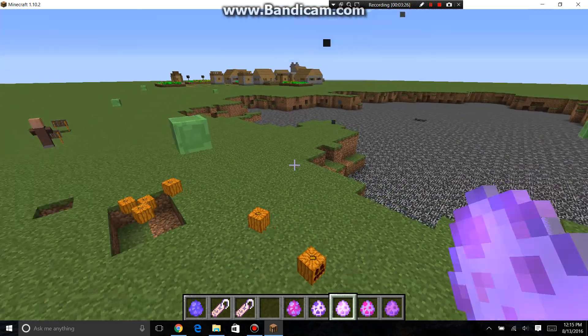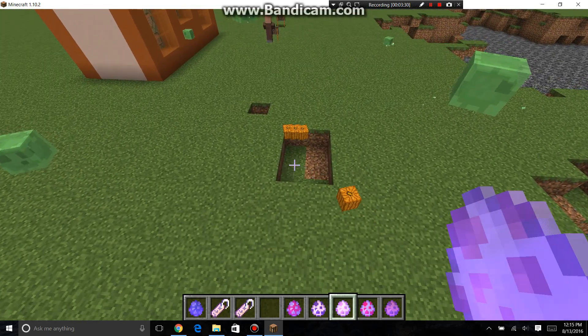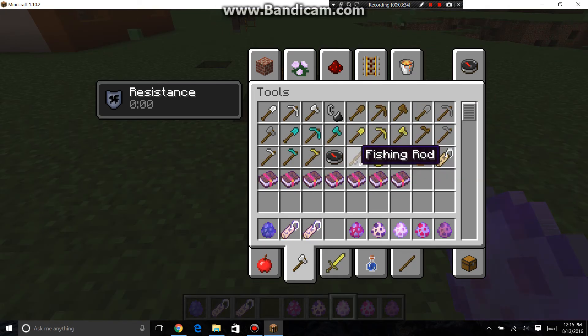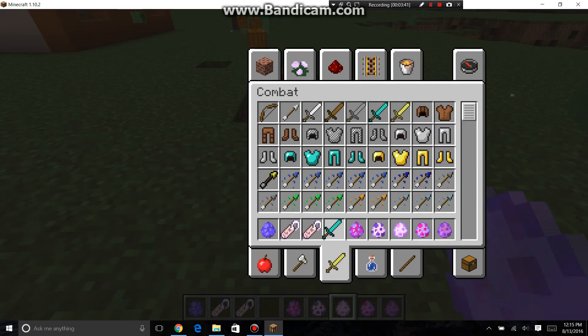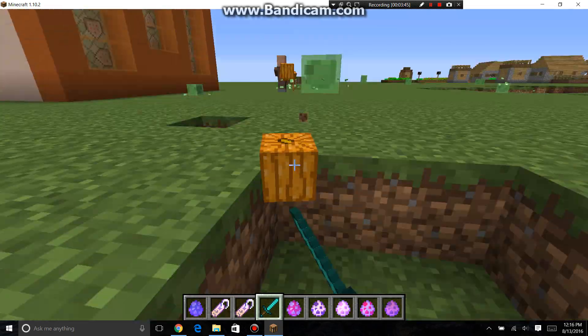This is called the lagging block. As you can see, there's a block here — when I break it, it comes back. You can never get rid of it in your world. Unless you get rid of the machine, then you can break it, but for now you can't do it.